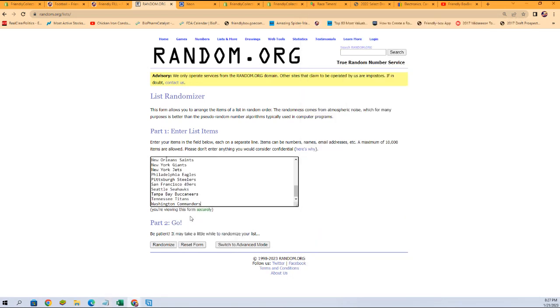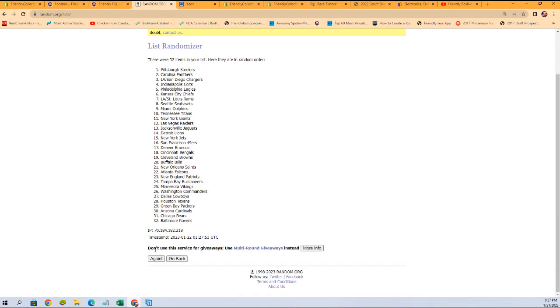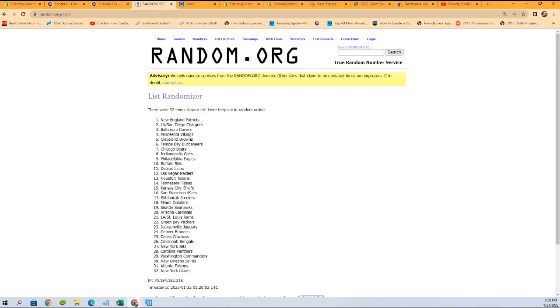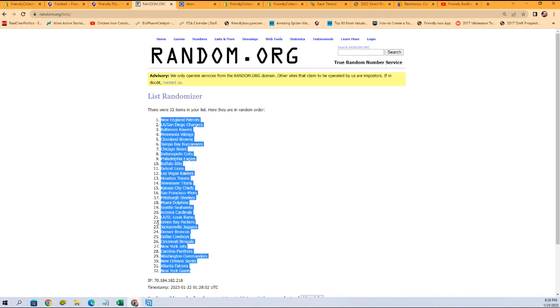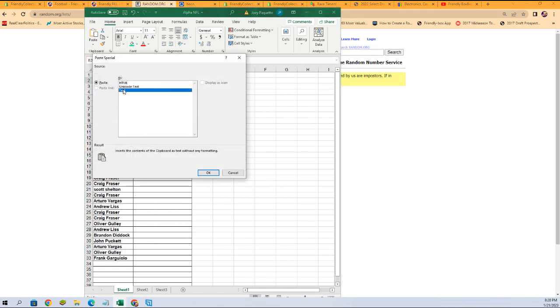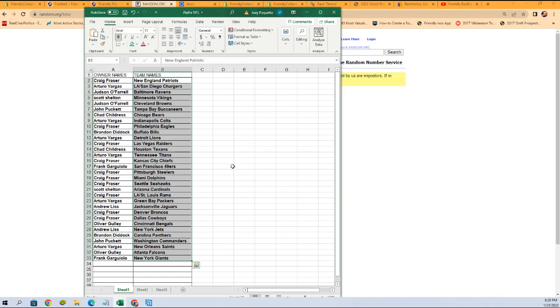Copy and paste them in here, and again seven times. Here we go: one, two, three, four, five, six, and seven. Patriots at top, Giants at the bottom. And there is our lineup for this box of Elite. Craig, if you've got the Patriots — Arturo V has the Chargers — and it goes all the way down to Frank G with the Giants.